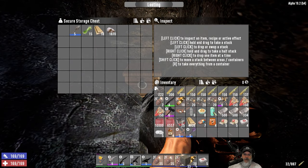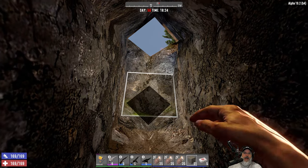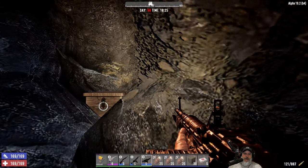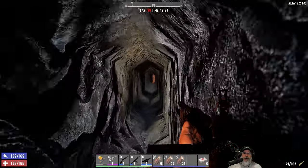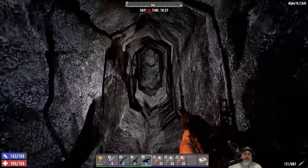The first thing we want to do here is grab these dirt blocks and block this entrance so that the AI does not see this as a potential pathway to get down to us. I think we're probably far enough away to where even if we didn't do that it would be fine, but let's not take any chances.